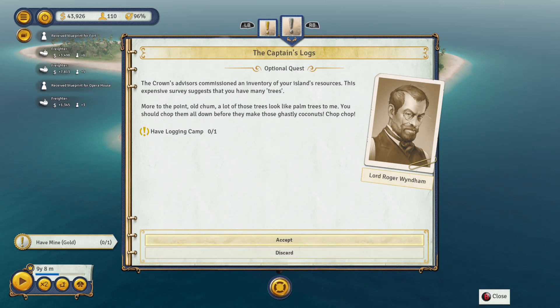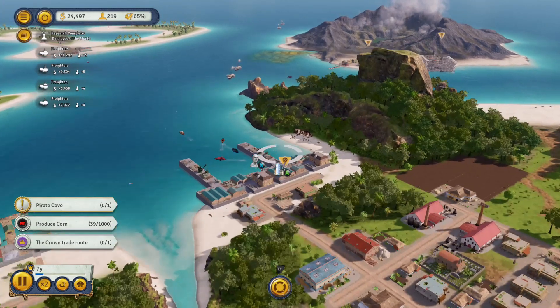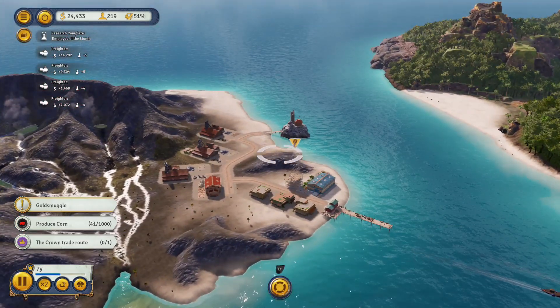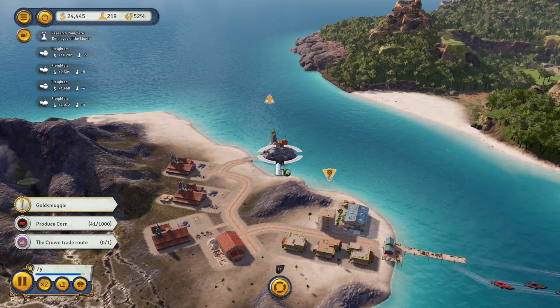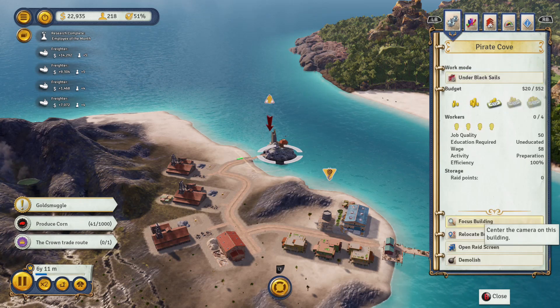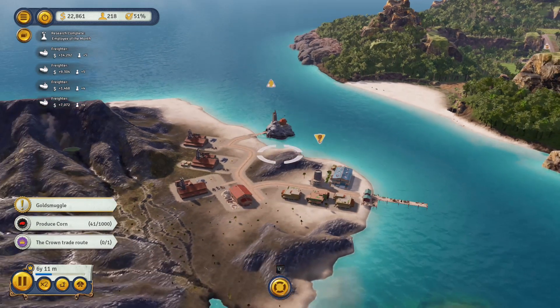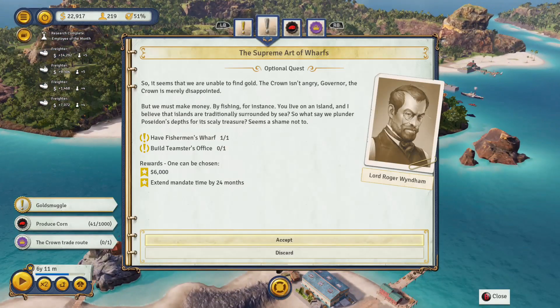A lot of the crown quests will be either to set up trade routes or to build particular resource buildings like lumber camps and rum distilleries. I've now built a pirate cove, which was one of the objectives, and I've set up gold mines all throughout this island. That's now generating a lot of gold I can export or use to fuel the pirate cove and set up the gold smuggle — a special raid specifically for smuggling gold out of the islands without the crown knowing.